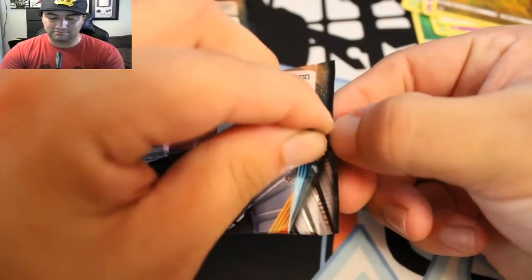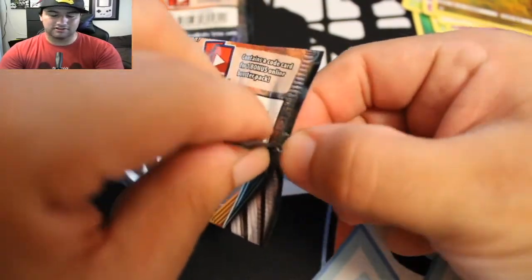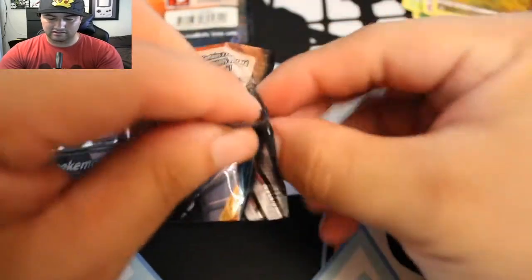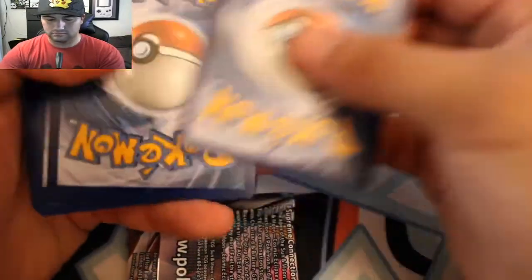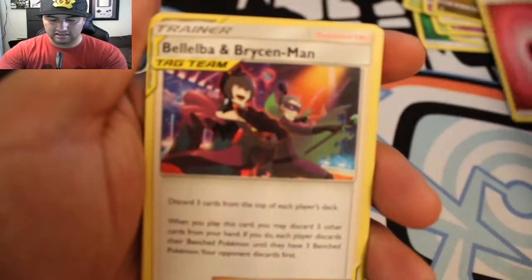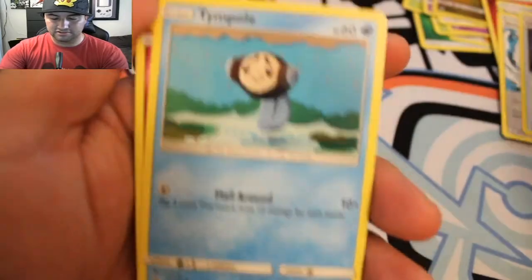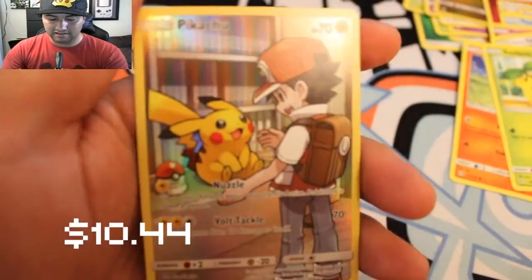Beastieite, Ileap, Cricketot, Woobat, Ducklett, Helioptile, Cosmog, Hakamo-o, and a black Kyurem Holo — that's cool. Can we please continue to focus? There we go. Draw energy, Unified Fossil Temple, Sandrew, Steel-type, Sunkern. Oh my god, what is that? That is amazing — I've never seen this card: Nuzzle, Volt Tackle.